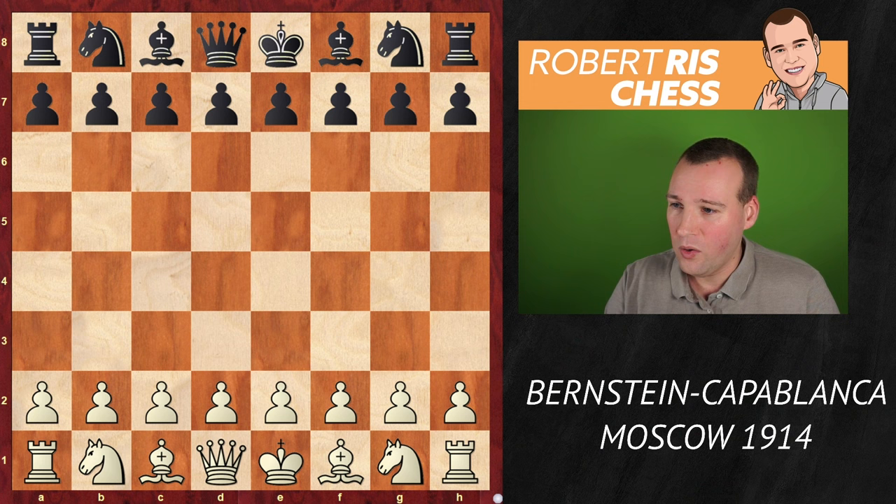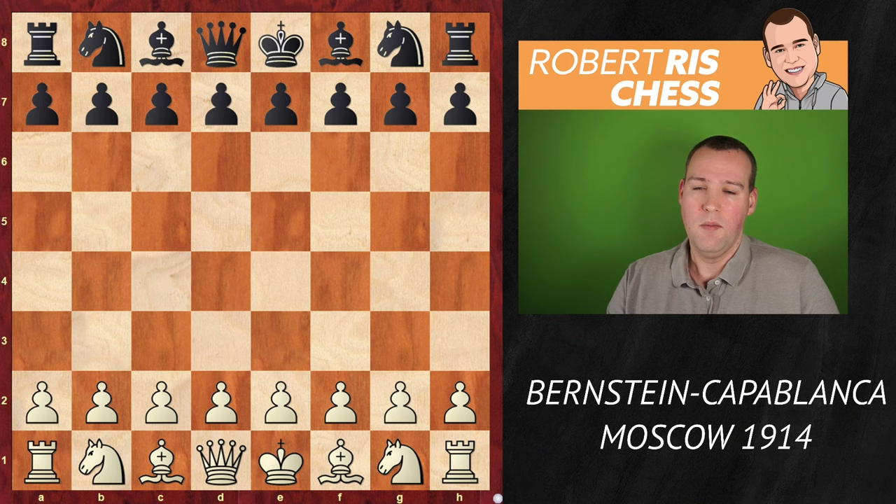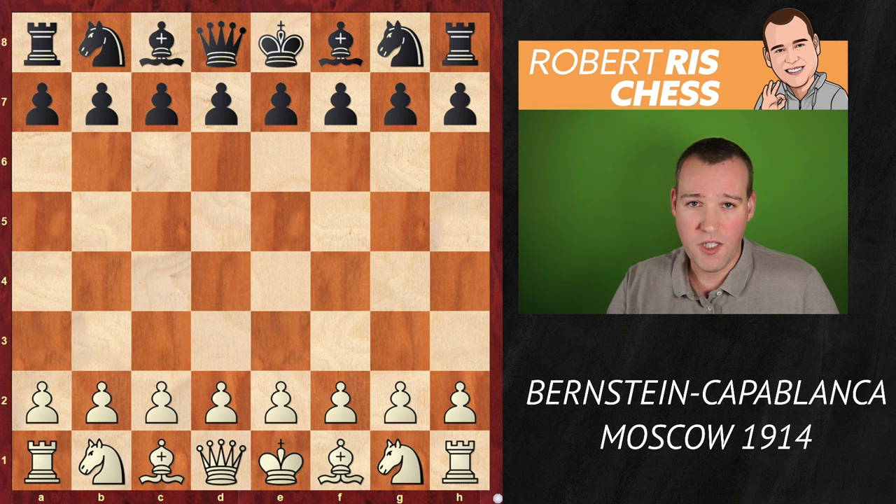José Raúl Capablanca is playing with the black pieces in this game against Josip Bernstein. Bernstein was also a very strong player — not as strong as Capablanca, but he became one of the very first grandmasters in the world in 1950 when FIDE introduced these highest titles. So a very respectable player.